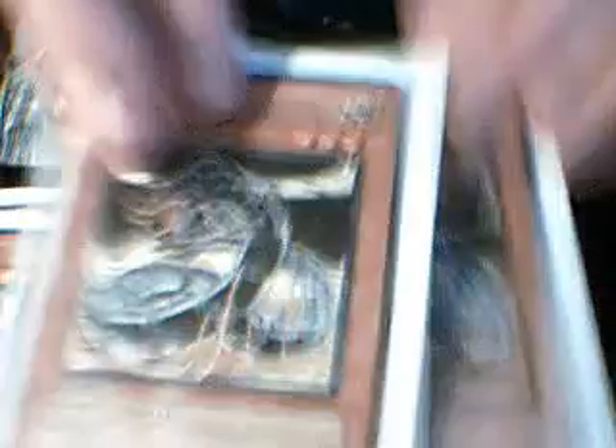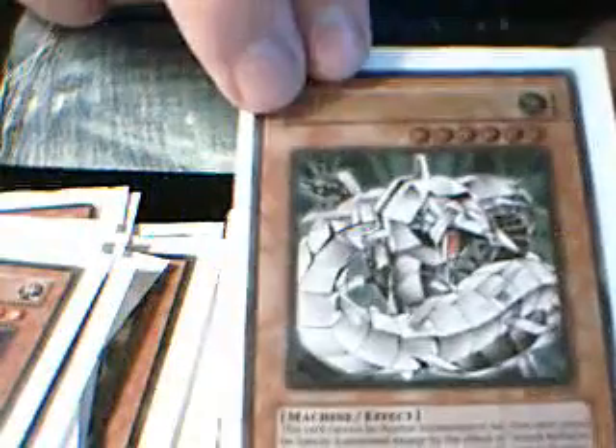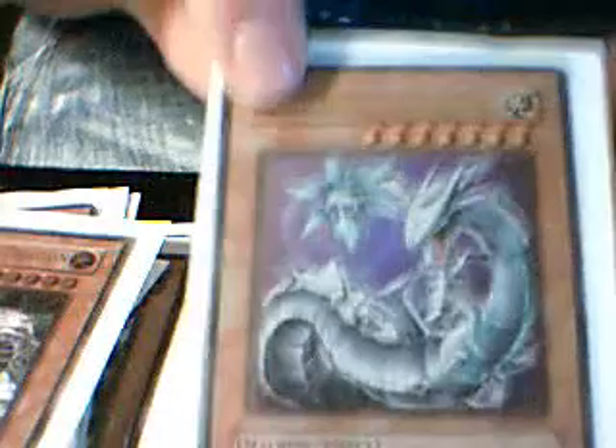Engine Gear Knight, Ancient Gear Golem, 3 Cyber Phoenix — 1 in Super Rare — 3 Proto Cyber Dragon — 2 in Normal Rare — 2 Cyber Dragon both in Secret, Cyber Barrier Dragon in Ultimate Rare, and Cyber Laser Dragon in Ultra Rare. So yeah, that was the monsters, and now for the traps.